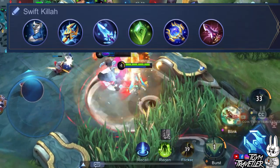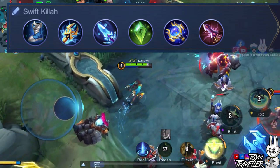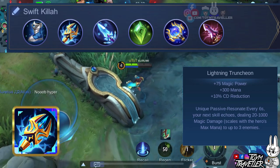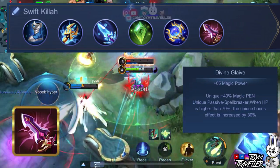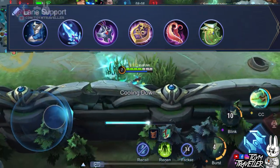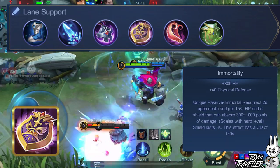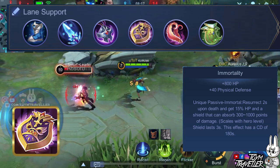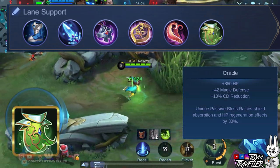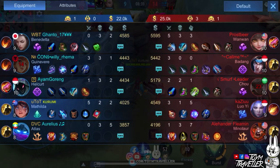You can use the swift kill build if the enemy lineup has lots of squishy heroes like marksmen and mages. This build focuses on extreme burst capability as a mage assassin, featuring Lightning Truncheon for burst magic damage to up to 3 enemies, and Divine Glaive for magic penetration. You can also use the lane support build if you prefer to support a specific ally. Necklace of Durance decreases enemy regeneration effects. Immortality resurrects you upon dying with some health points and a shield. Oracle increases health regeneration and shield gained. The item build for Matilda depends on the enemy lineup, so read each item's description to adapt in-game.